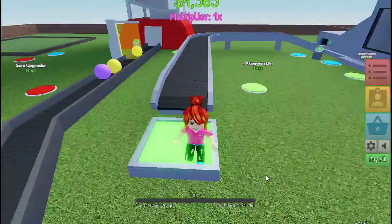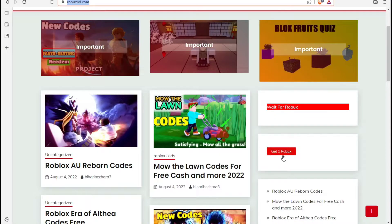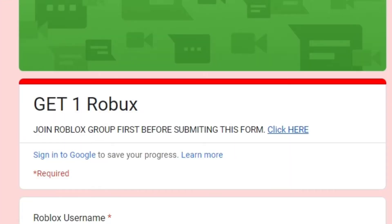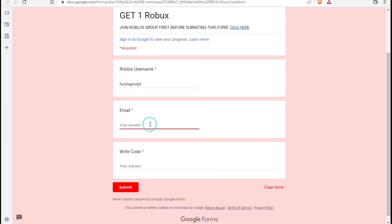After the time is up, go back and click the 'Get Robux' button. A form will open where you have to type your username. You can also join their group — their message says 'Join the Roblox group first before submitting this form.' Click the link and join their group. Then write your username and your email.